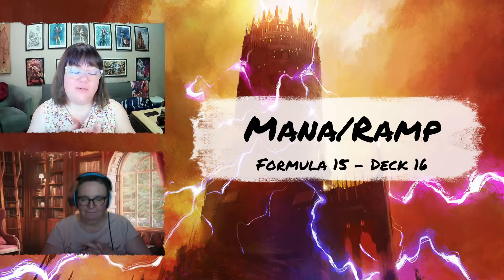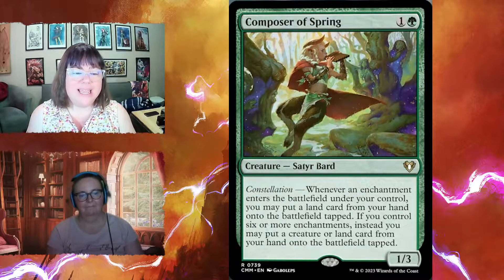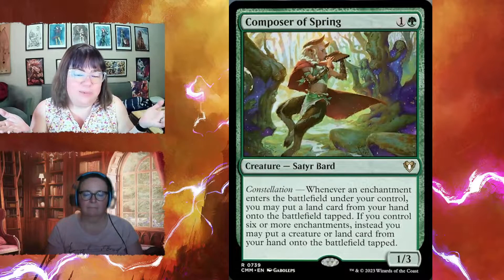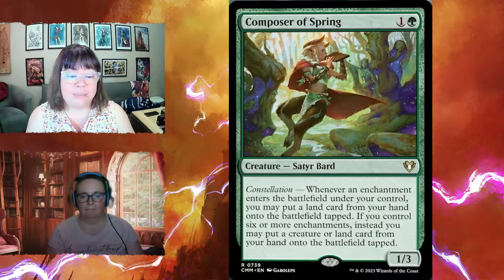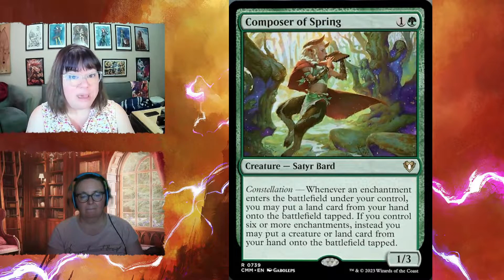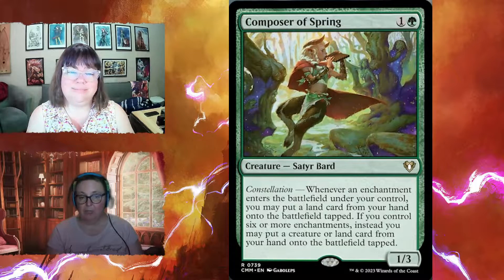The ramp section has 16 cards versus the recommended 15. First is Composer of Spring, a satyr bard for two mana — a one-three with constellation. Whenever an enchantment enters the battlefield under your control, you may put a land card from your hand onto the battlefield tapped. If you control six or more enchantments, you can instead put a creature or land card from your hand onto the battlefield tapped — a great way to cheat expensive things into play.